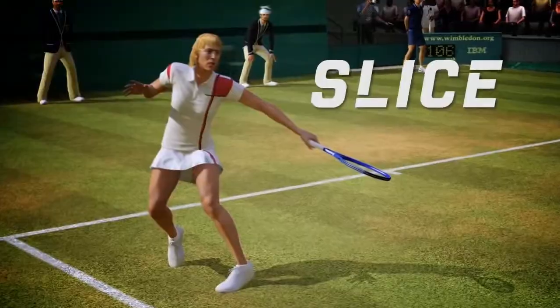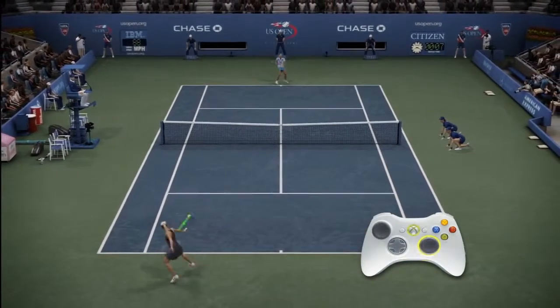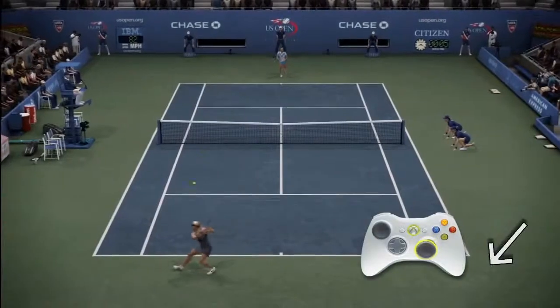For a more defensive shot, let's look at the slice shot. To perform a slice shot, pull back on the right stick and release it in the direction you want the ball to travel — think of it as a slingshot motion. A good time to use this shot is when you need to buy time, like when you're out of position, or when you want to approach the net.